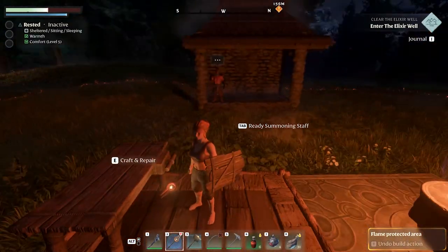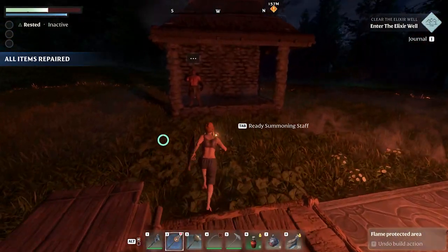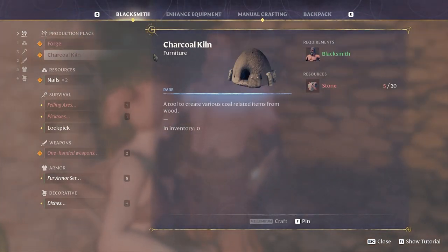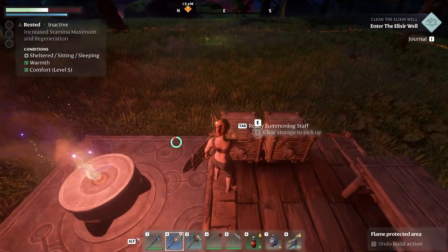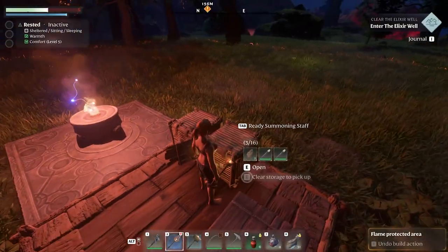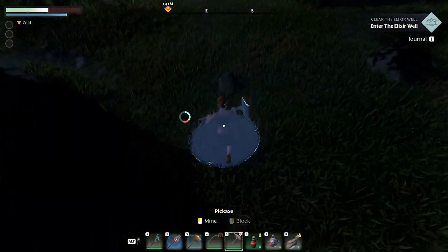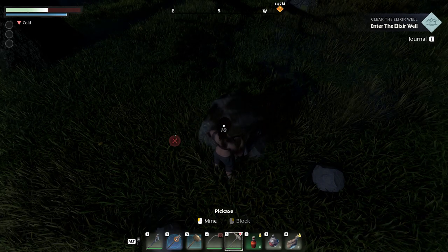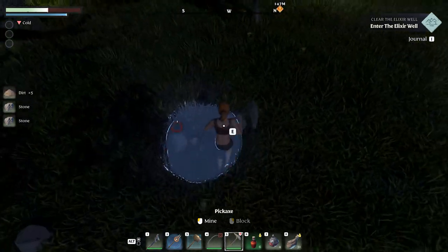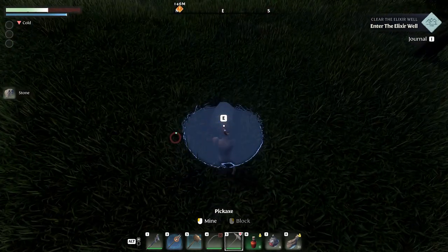There are a few more survivors out there — an alchemist, a hunter, and a farmer. We'll get them one at a time. But first we want to make Oswald's benches. The smelter is the interesting one that makes metal plates, but to make that we need charcoal, which comes from the kiln — and the kiln needs 20 stone. Let's go grab 15 more.